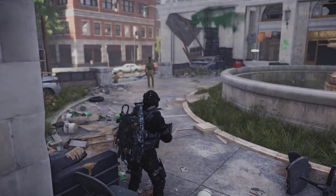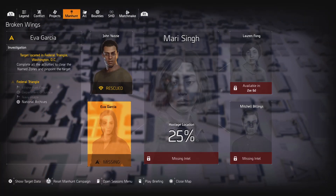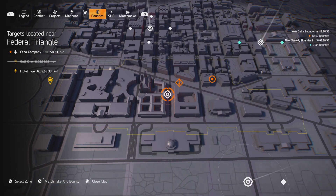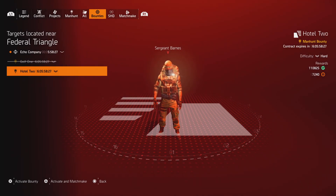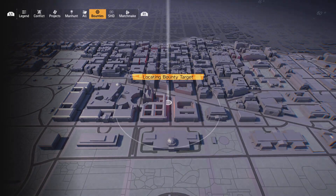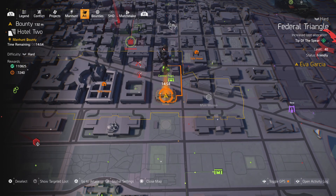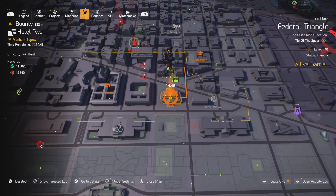Alright, we're back working on that manhunt mission, still working on Everr Garcia. Now we're heading to the National Archives for a bounty. Hotel 2 is a hard bounty, part of the manhunt bounty, at Sergeant Barnes. I think we've killed that dude at least four times. Let's go ahead and activate it, find out where he's hiding, and go find his punk ass. Not terribly far — he's just down here in this building.